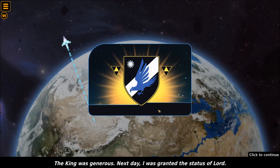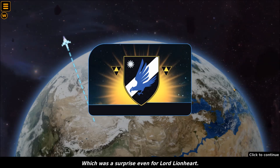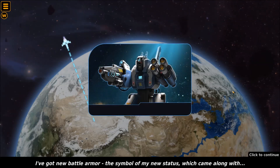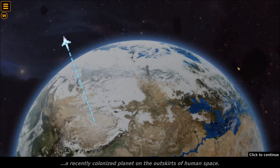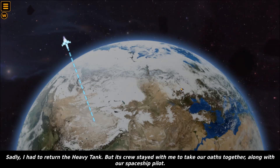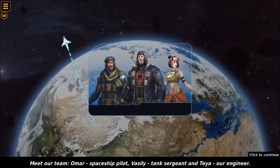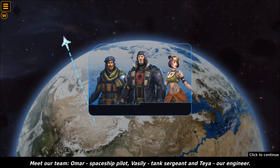The king was generous — the next day I was granted the status of Lord. Which was a surprise even for Lord Lionheart. I've got new battle armor, a symbol of my new status, which came along with a brand new huge assault spaceship and a recently colonized planet on the outskirts of human space. Sadly I had to return the heavy tank, but its crew stayed with me to take our oaths together, along with our spaceship pilot. Meet our team — Omar, spaceship pilot; Vasily, the tank sergeant; and Taya, our engineer.